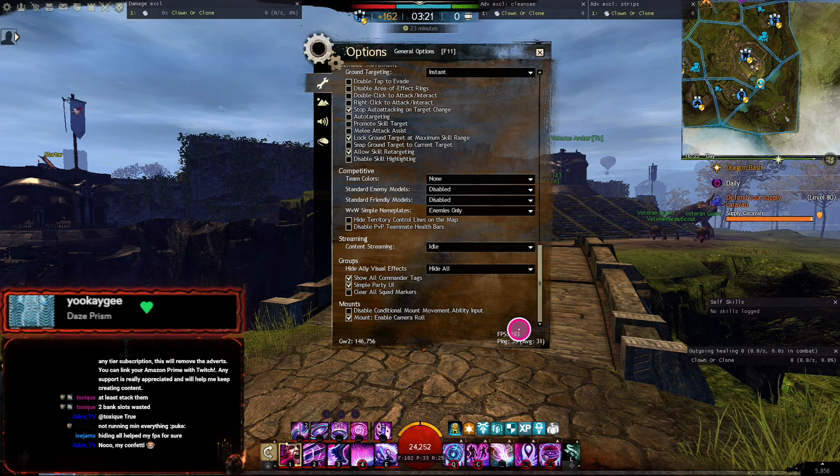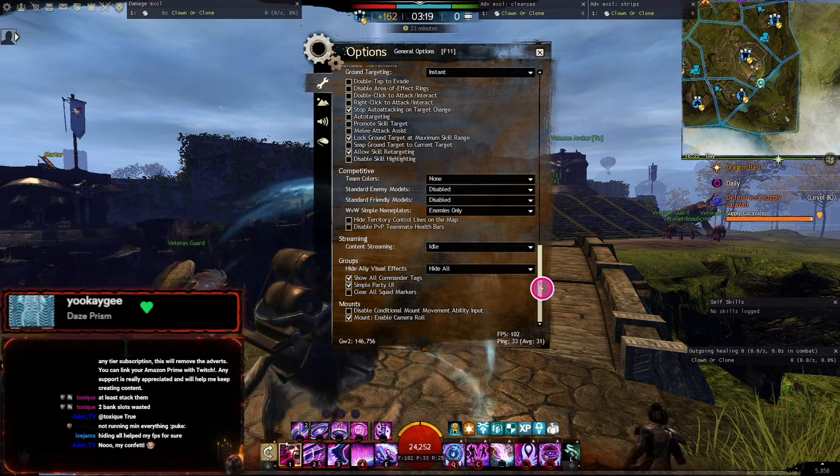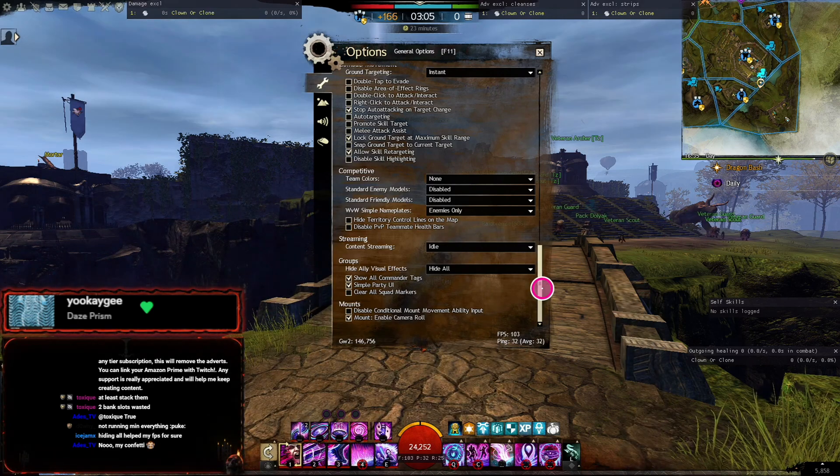That's my settings. Right now I've got 100 FPS. On my setup I've got an i9-10900 and a 4070 RTX. In Zerg fights — 50 versus 50 versus 50 — I get about 30 FPS.